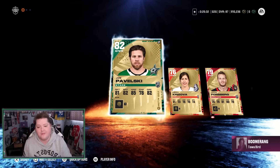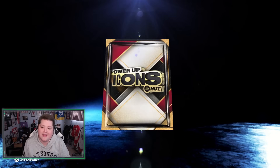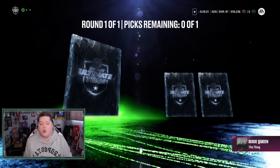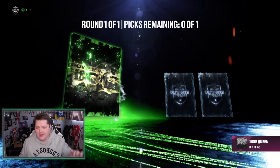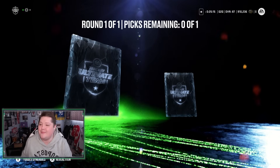Now we're going to do our Icon Choice Pack and hopefully get Gretzky or Lemieux. Today would be a great day if we got one of those two players. We do get Joe Pavelski in this one. And here we go — Icon Choice Pack, EA, hook us up. We need it really badly. First card: Adam Oates. All right, not what I'm looking for.